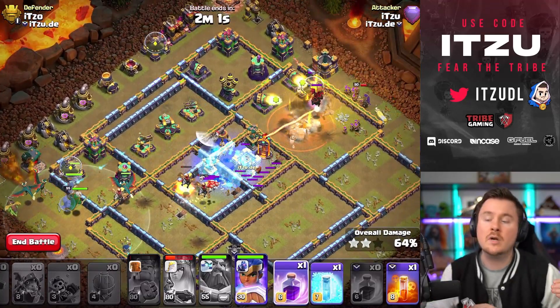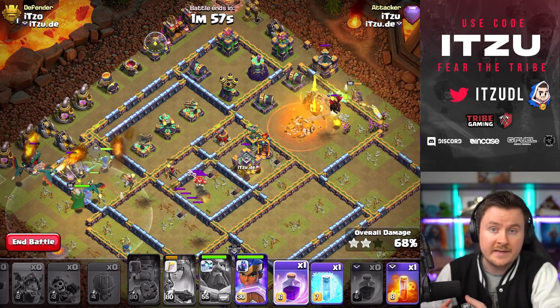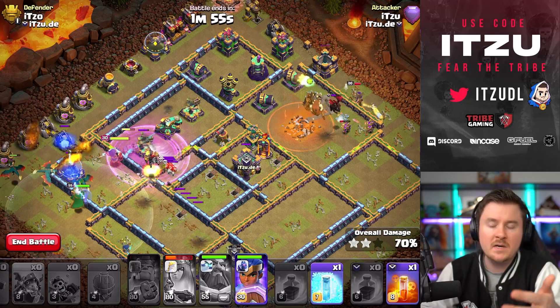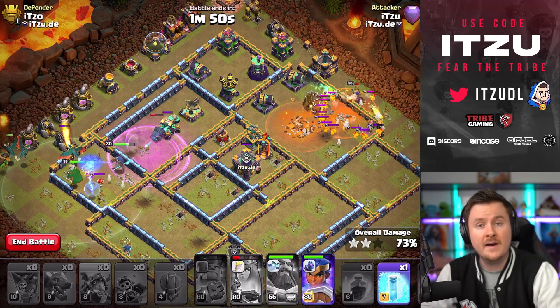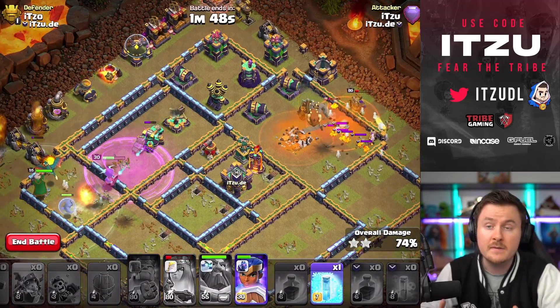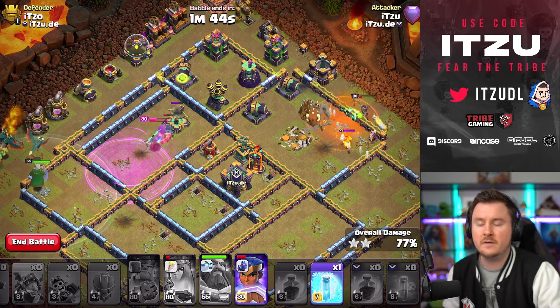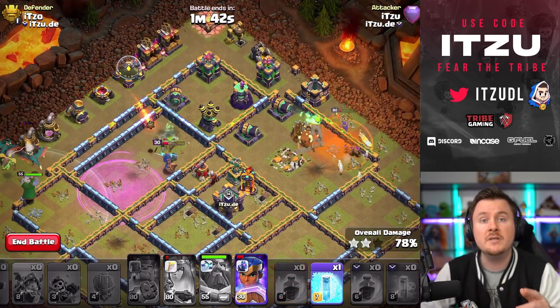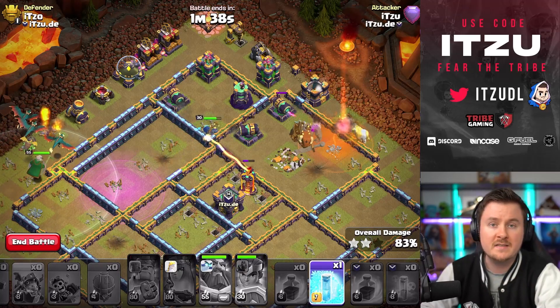We're going to keep raging wherever needed. I'm using the rage for the royal champion and the dragons pushing towards the x-bow and the scatter. With that, there's nothing left because our queen is going to take down the lava hound with the poison — no problem. Then the royal champion with all those dragons on the top left side are going to finish off this base.